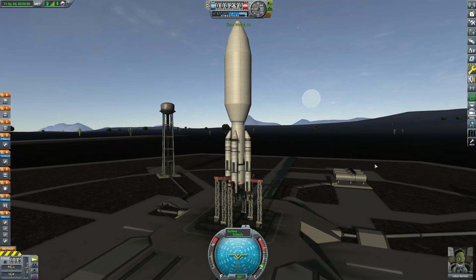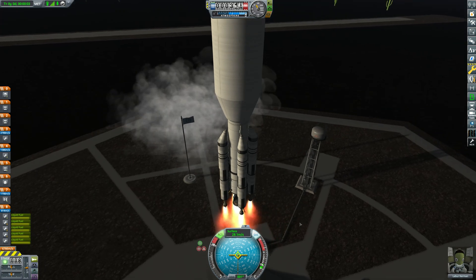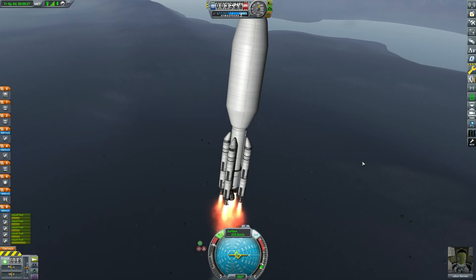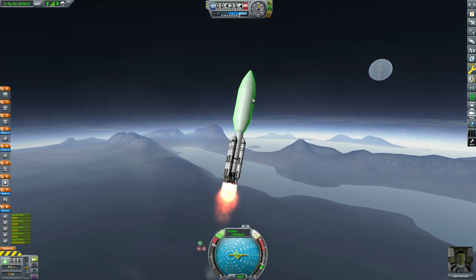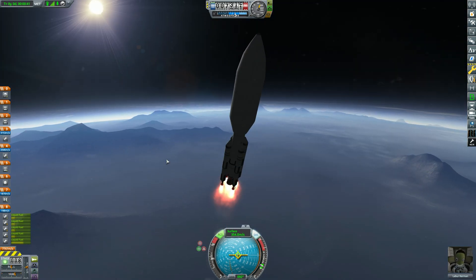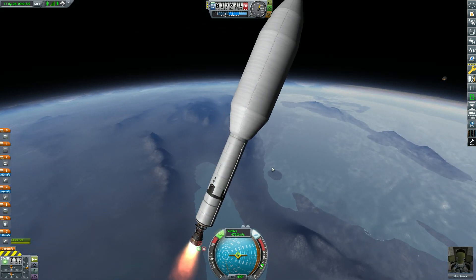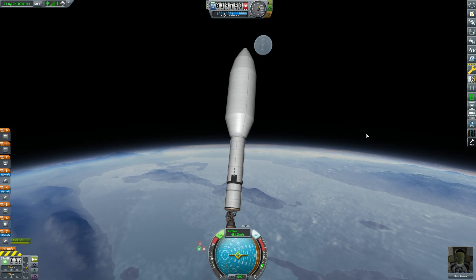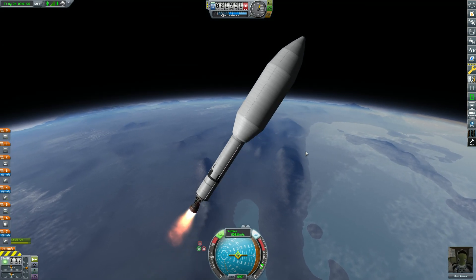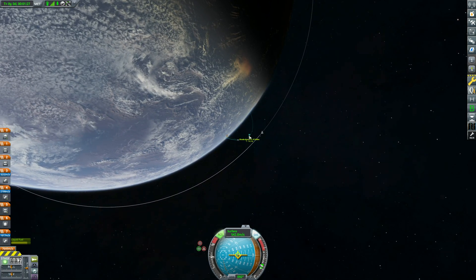I know you guys enjoy these launches, so here we are with yet another one. This is quite an interesting rocket, which actually lacks things. I'm worried about the success of this mission — I was worried before but now I'm even more worried. We have a big lander, a two-stage lander — Apollo style, I believe. There's a lander that docks to the end and that automatically makes it Apollo style in my books. The only compromise I made was putting three nuclear engines on this instead of one.